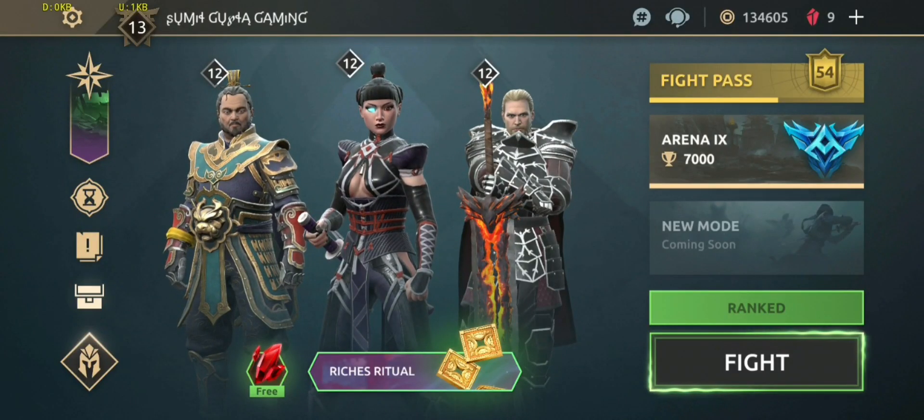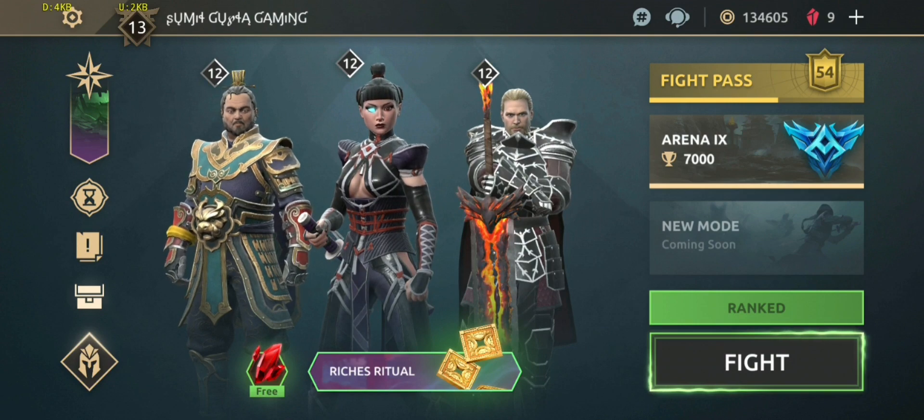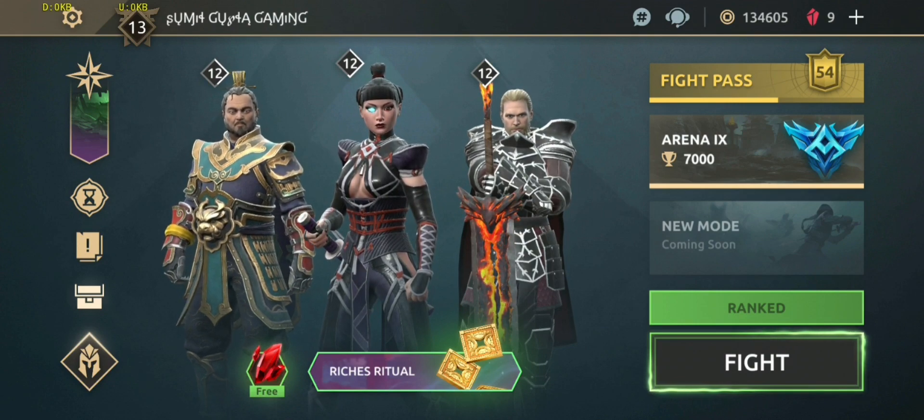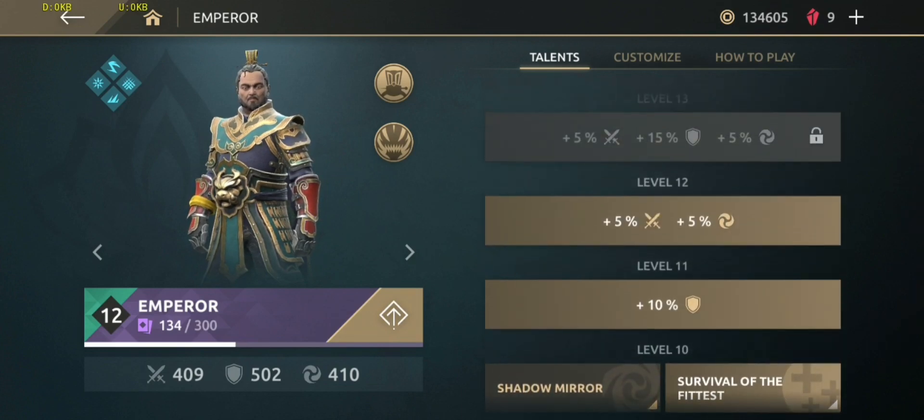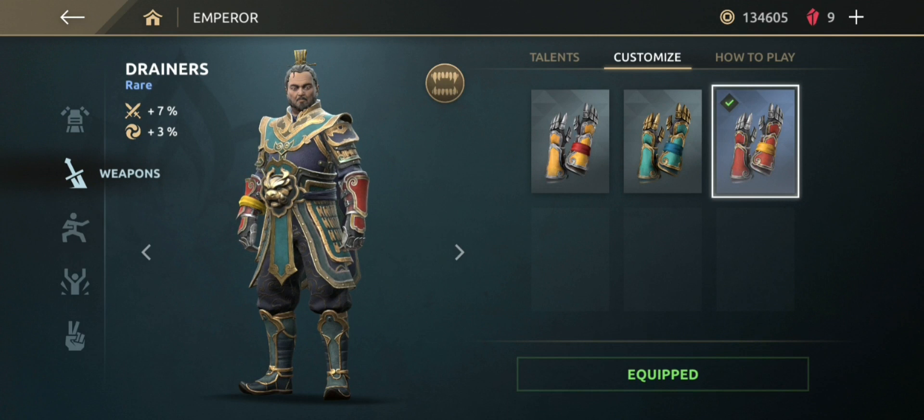What's up guys, welcome back to Sumit Gupta Gaming. I present you another exciting gameplay, exciting video concept. As you know, I recently upgraded my Emperor to level 12. Let's customize the skin — Shadow Sapphire, weapons: Drainers, unique ability.